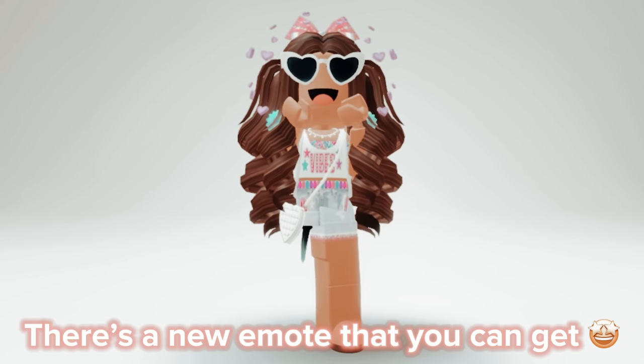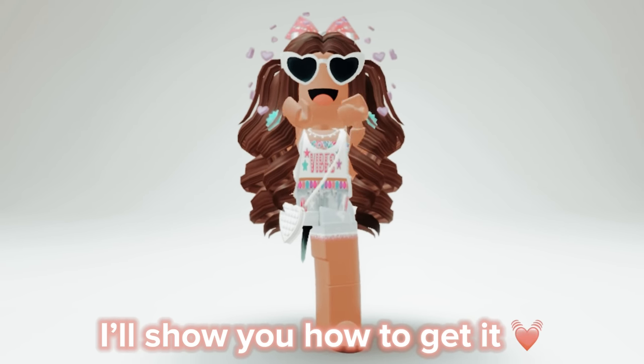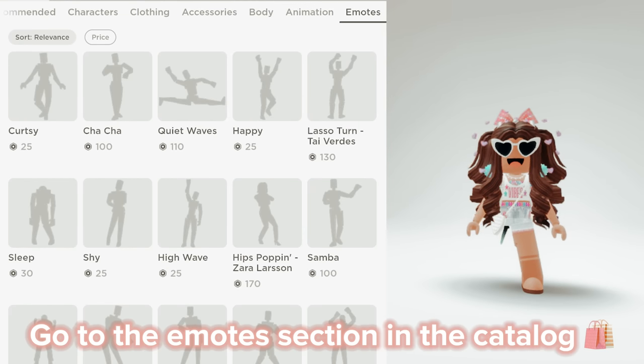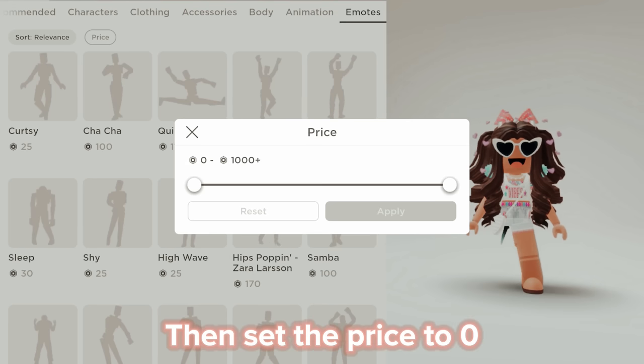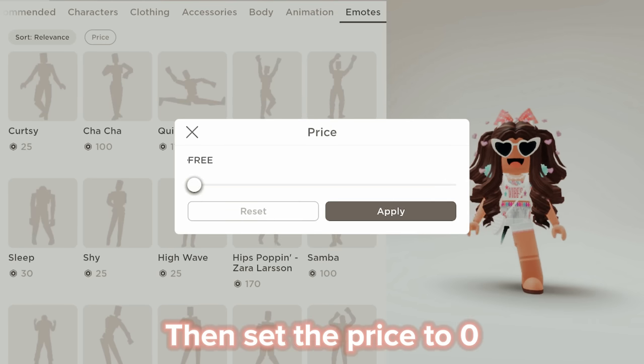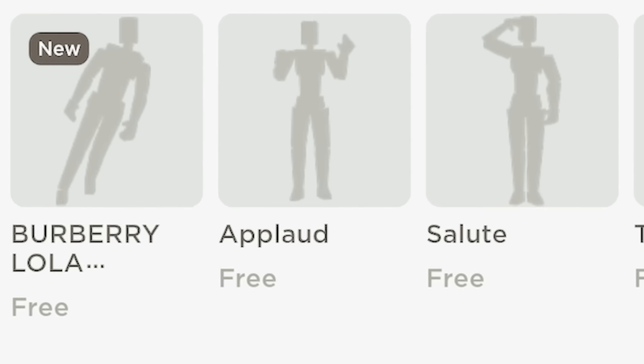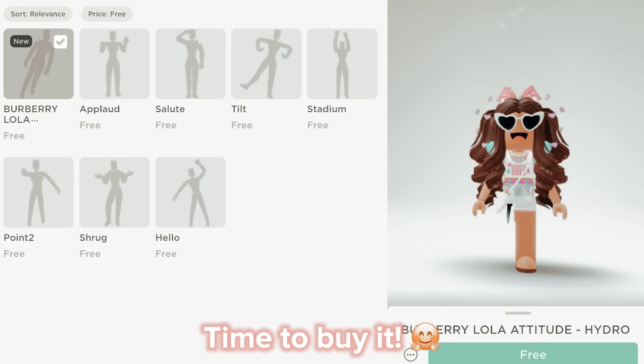Hi guys, there's a new emote that you can get. I'll show you how to get it. Go to the emote section in the catalog, then set the price to zero. There's the emote — time to buy it.